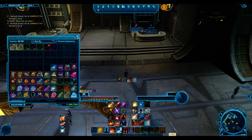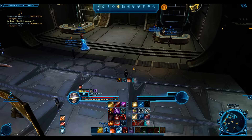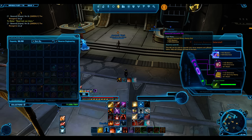Bear in mind that in 4.0 a hilt is a hilt — it doesn't really matter what the stats are, because hilts and barrels are mastery and endurance. Any of your tech users can use a barrel and any of your force users can use a hilt, even tanks. Honestly, I don't see the point in buying a tanking hilt — the only difference is it has slightly less mastery and more endurance.